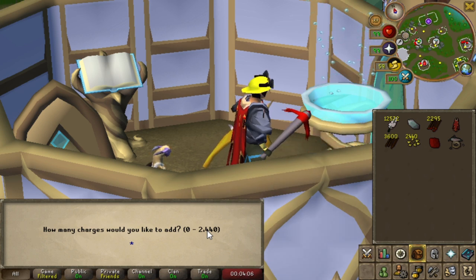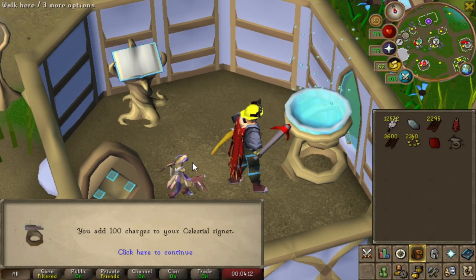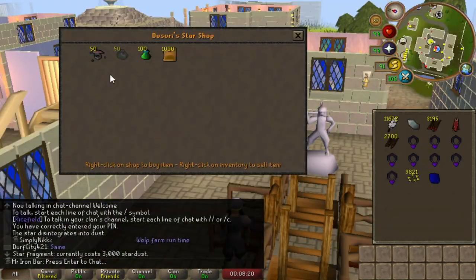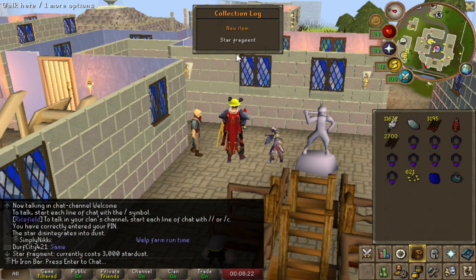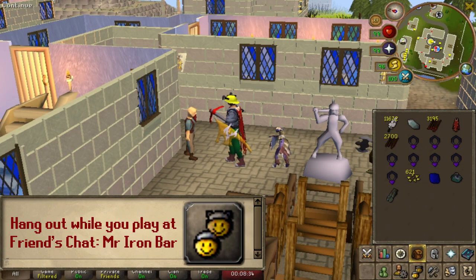You can also get double ore if you charge the ring with more Stardust, but I don't really need that. The plus 4 mining boost is what's up, and you have it forever regardless of whether you charge the ring. It's a collection log item, but I'm just going to use it. I'll probably do more of these on my free time.